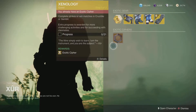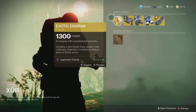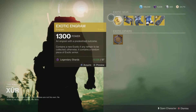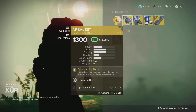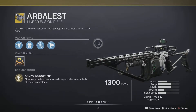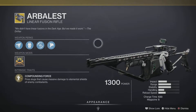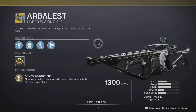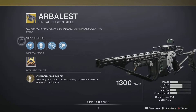As always, Xur has the returning Xenology quest, so you can get those old exotics from the tower. This week's exotic weapon is none other than the Arbalest, the armless linear fusion rifle. It comes with the awesome intrinsic trait called Compounding Force — this one is going to fire slugs that cause massive damage to elemental shields of energy combatants. Yeah, this thing is a beast.